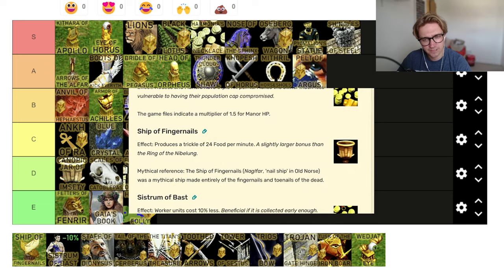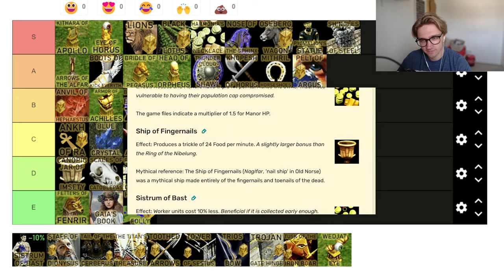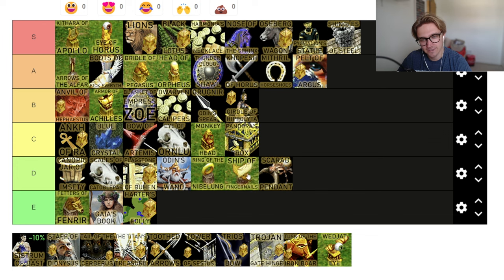Ship of Fingernails — a slightly better version of Ring of Nibelung. Is it even C tier? After 10 minutes you get 240 food — enough for one myth unit. Actually, that's going in the bin as well. D tier.